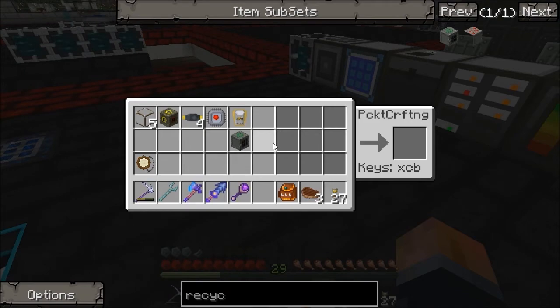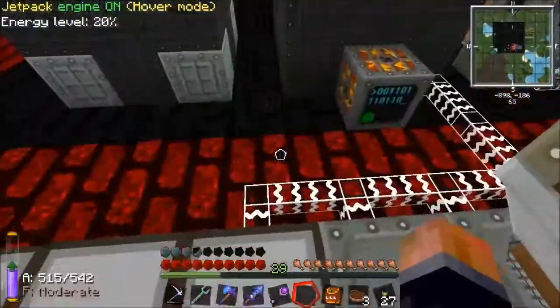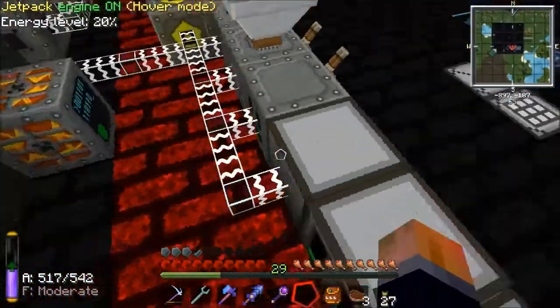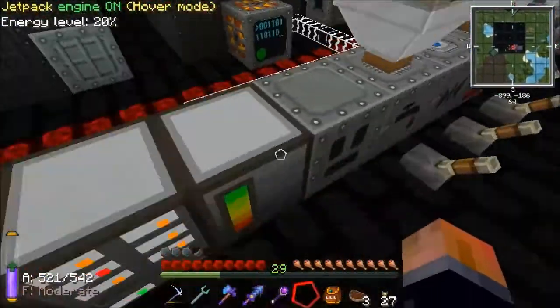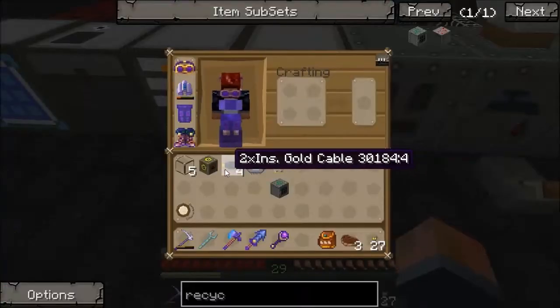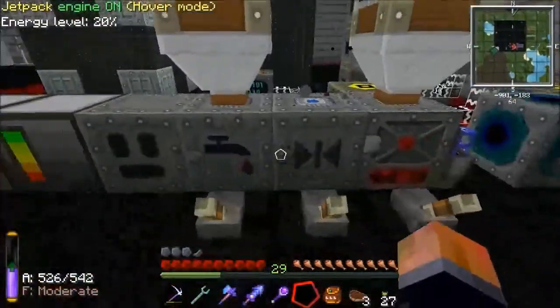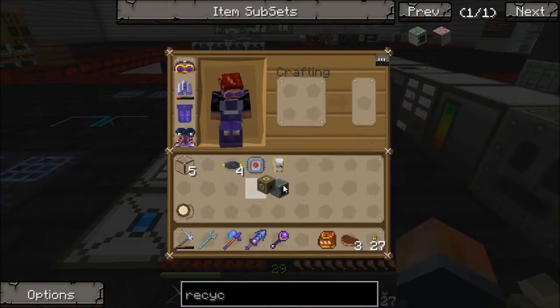I'm getting a bit messy with my wires here. I don't know why I'm going to squeeze this in to be honest — it's something that's going to get moved pretty much straight away. It's going to go into this line which is medium voltage, so like these guys, I've got a transformer upgrade. I need to make another one real quick — so I've just started that: MV transformer is just a machine block with a gold wire above and below it.